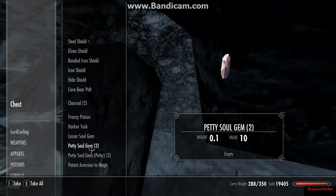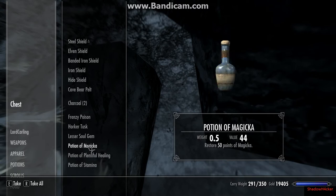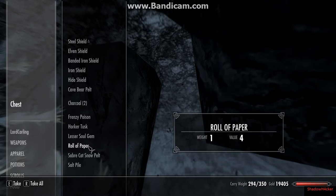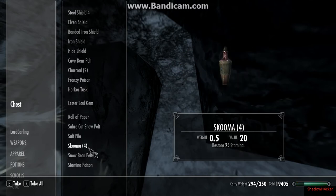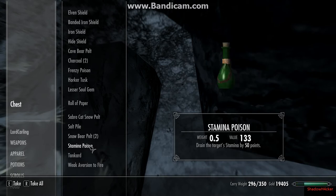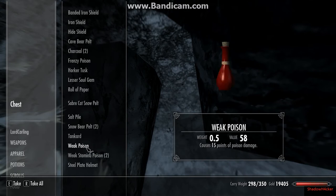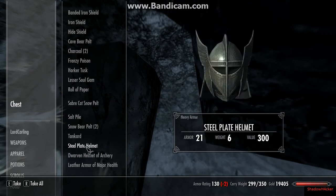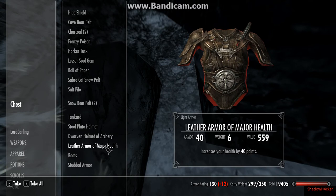Lockpicks if you need them, and you can find poison, moon sugar, stamina poison — much good things. Steel plate helmet, dwarven helmet with archery, leather armor of health.